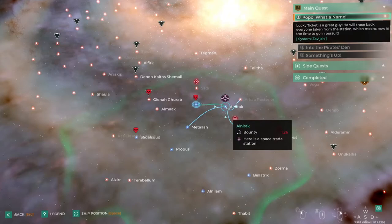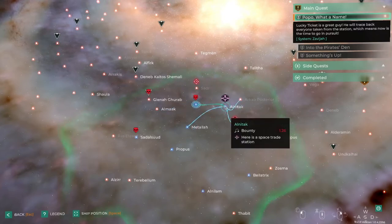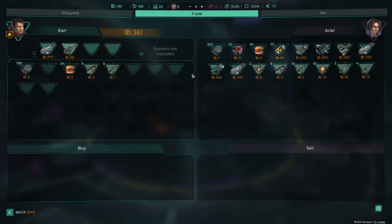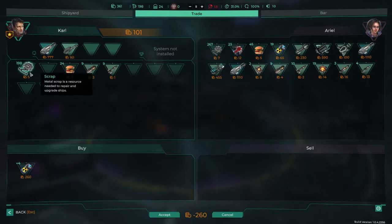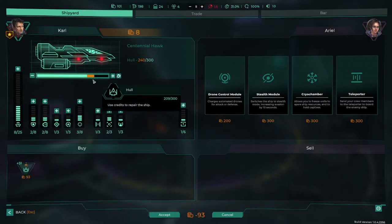With only one fuel left we head to a trade station. I wasn't sure you could buy things at trade stations. We need fuel — buying two, three, four fuel leaves us with about 100 credits. Quite expensive. We could sell some scrap to compensate. Let's accept the fuel and try to fix the ship at the shipyard a little bit. That leaves us with about 8 credits. Back to ship management — we've got scrap metal, let's put some into the shield generator.